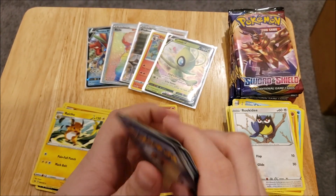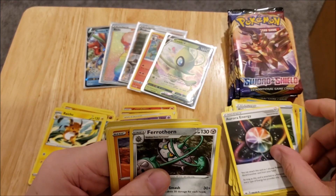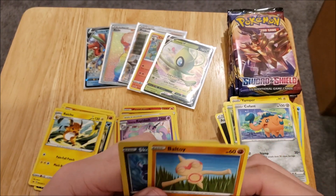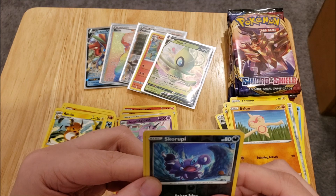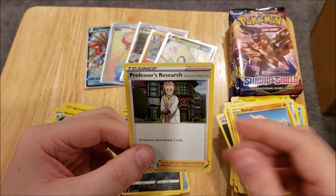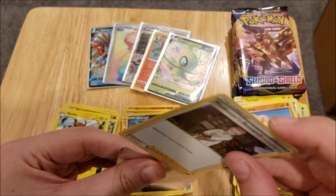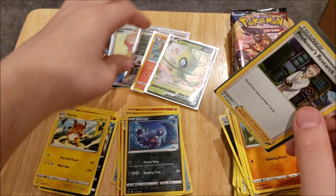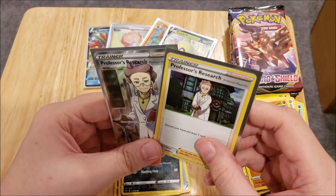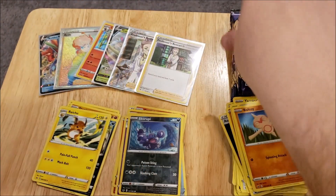We have a Dark Energy, a Pokegear 3.0, Alolan Energy, Ferrothorn, Silicobra, Camper, Grookey, Cofagrigus, Baltoy, a Scorpi Reverse, and a Professor's Research. This is the regular Holofoil version, and we can get that to go with our Full Art version. There is also a non-Foil version you can get from those Starter decks. But there is our Professor's Research — we have the Full Art and we have the regular version now.